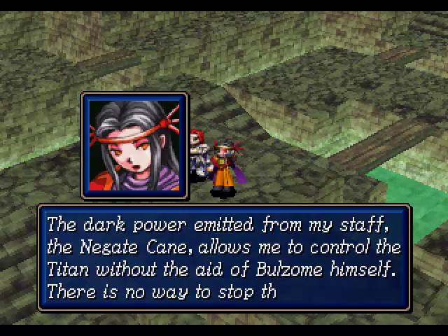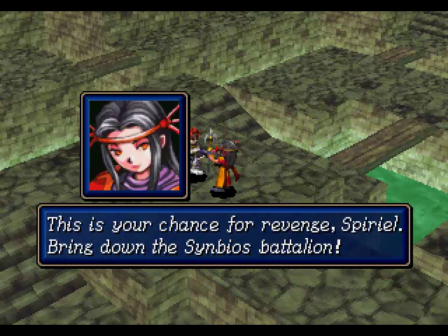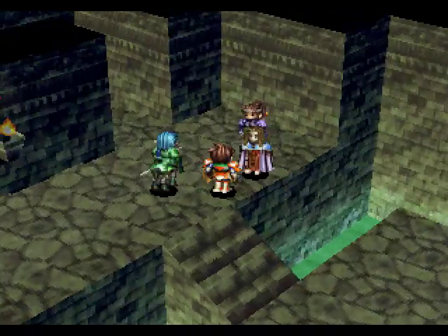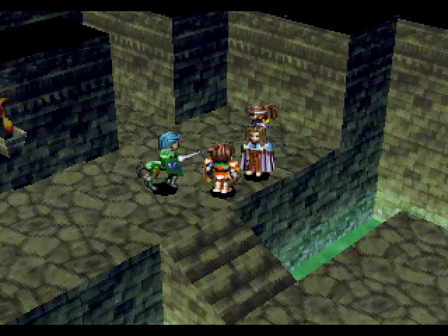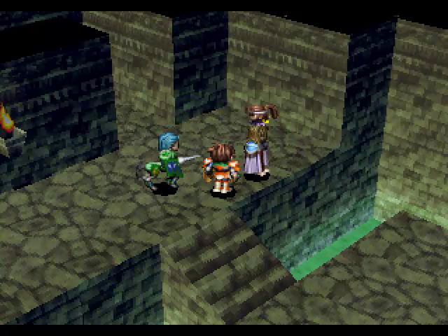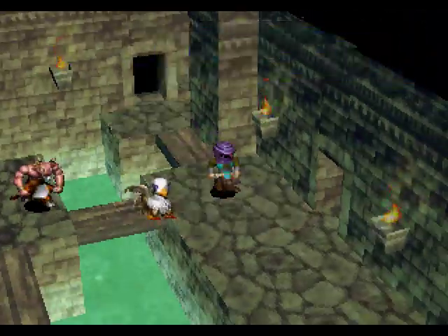Chaos reigns. Basander is the one who controls the Titan. The time has come, finally, for us to kick the shit out of Basander. It's been a long time coming.